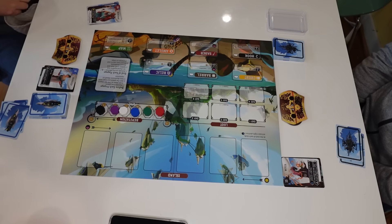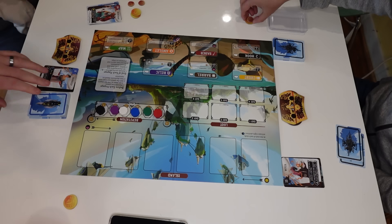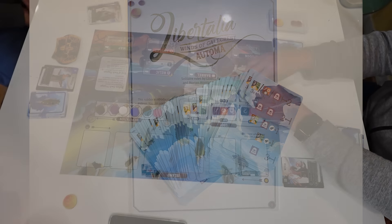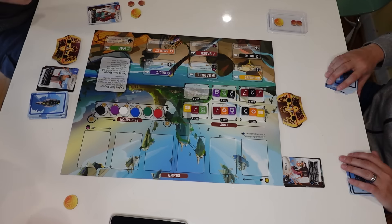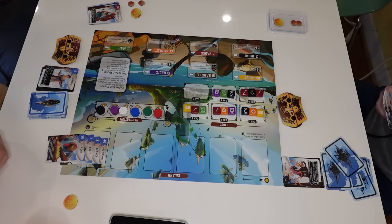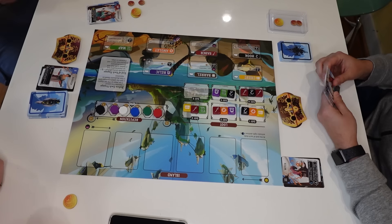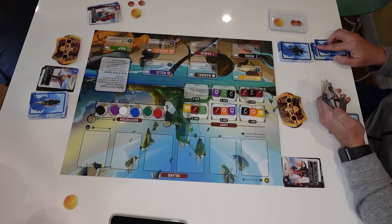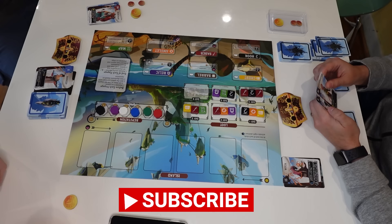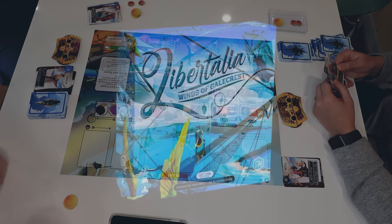Did I mention there's a solo version of the game? I didn't try it myself, but if your seas are lacking pirates, go on a solo run using the included materials. Our games ran about 30 minutes for both two and three-player versions, and setting up for another playthrough was a snap. Easy to play after we conquered the turn order and conditions — easy setup and quality components make this game a voyage I'd happily take again with up to five other pirates. Check out the description below for links to the game, and as always, like and subscribe if you enjoy our content.